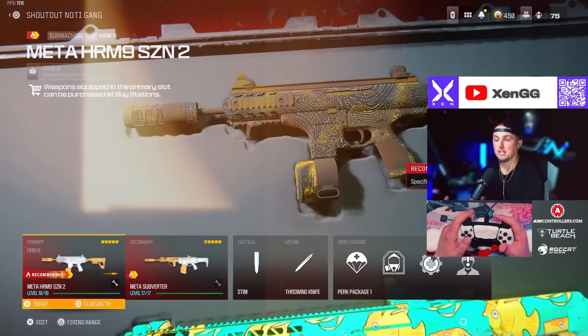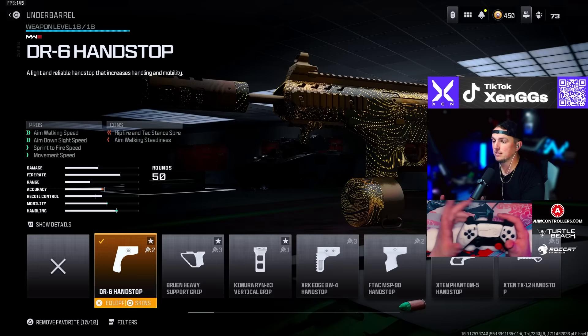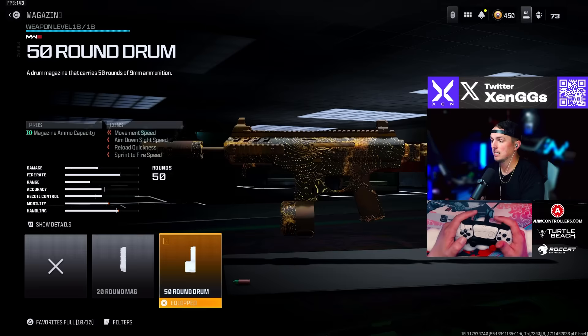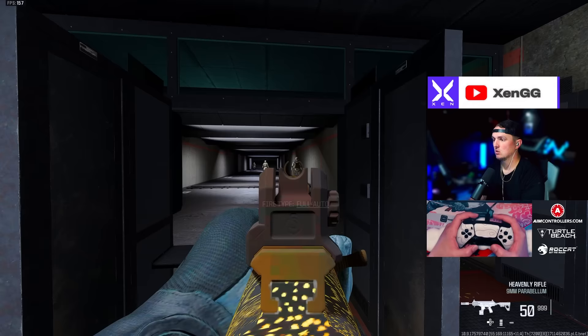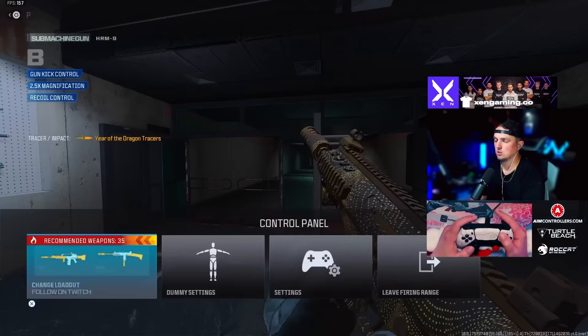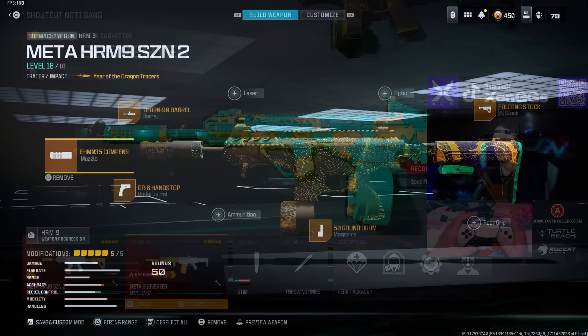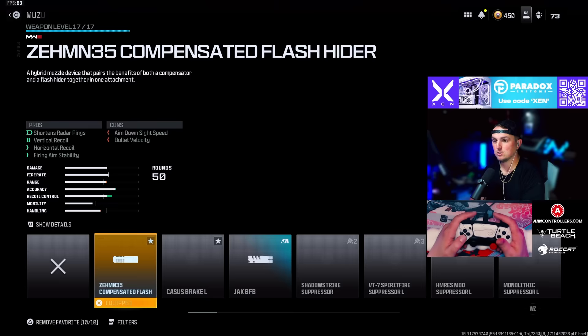Next I have the HRM9 and the SOA Subverter. For that HRM9, we're going with the Zimuth 35 Compensated Flash muzzle, the Thorn 90 barrel, the R6 handstop under barrel, the 50 round drum, and the folding stock. The HRM9 is just one of the most consistent SMGs along with the AMR9 right now — that and the RAM 9 is really really good.